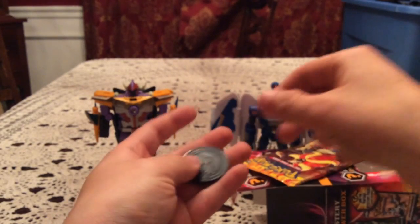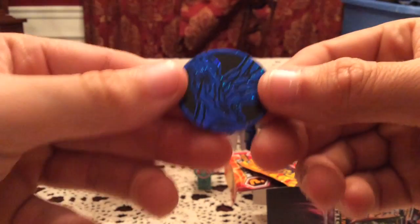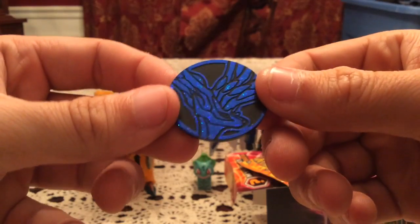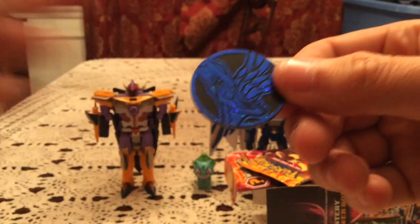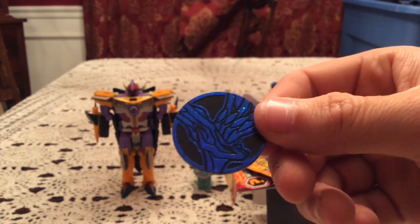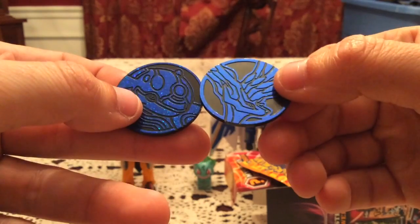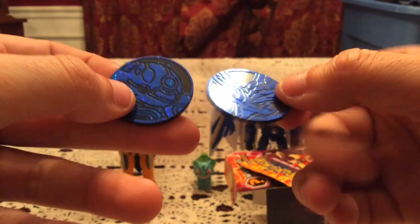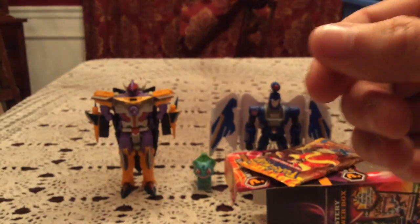We have our two coins — we have the normal Pikachu one that everyone seems to get with these, but we also got this blue, glittery, sparkly Xerneas coin, which I don't remember seeing before. It's that same kind of effect as the Primal Kyogre coin I like so much, which I just so happen to have here. I have still not seen a Primal Groudon or Yveltal version in red, but I hope it exists and I hope I get it sometime, because I like those coins — and I'm not even a coin person.